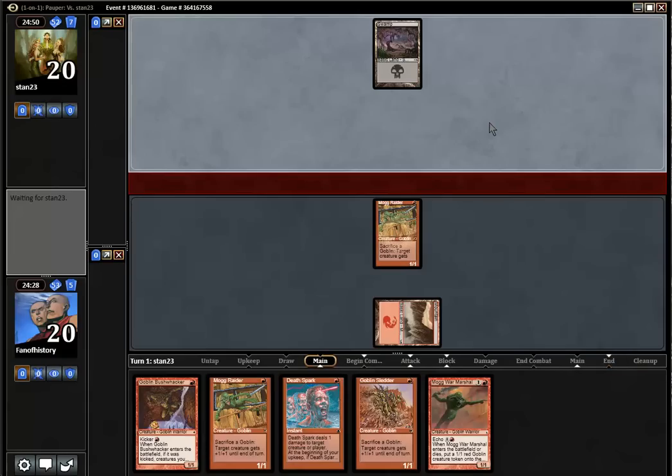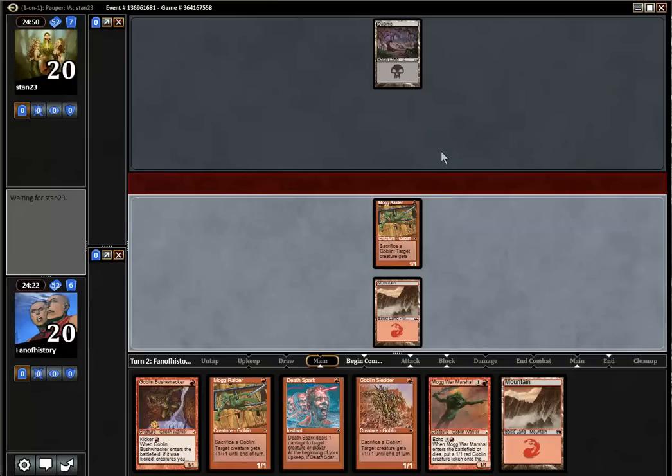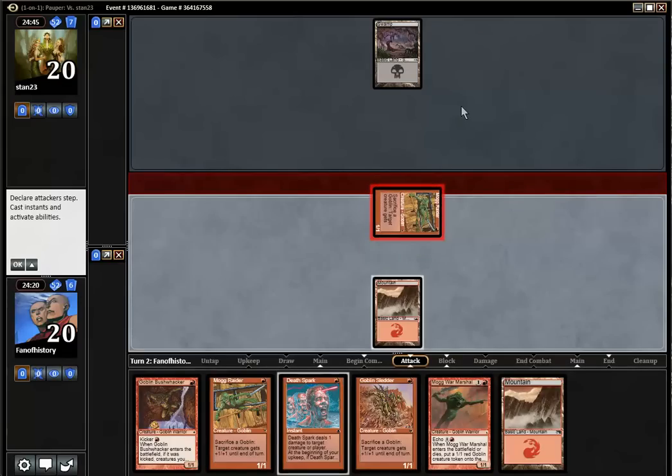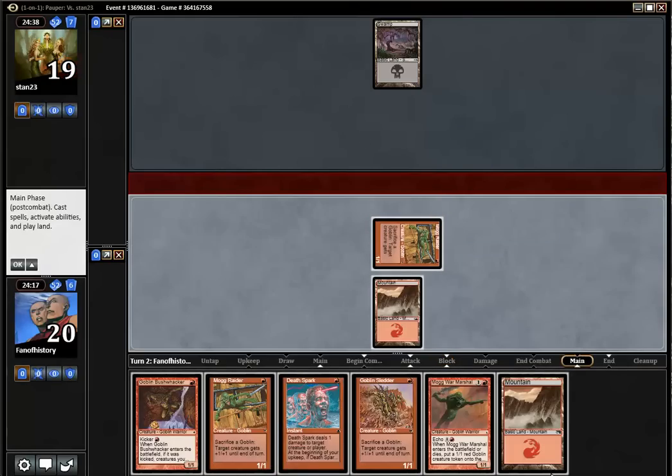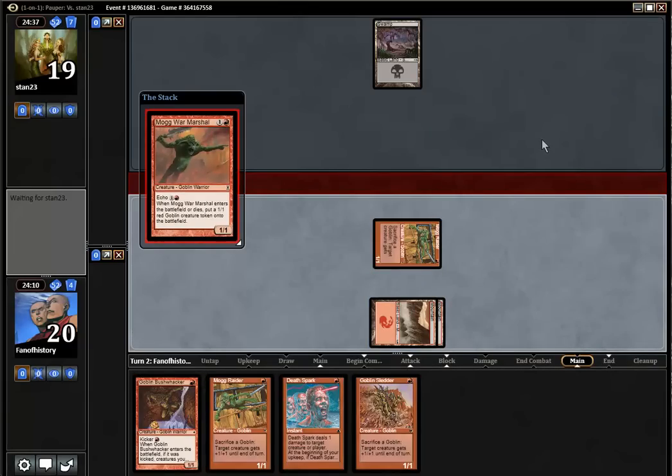Goblins was top 10 in the last gauntlet. That's better. Attack! Should I have played the War Marshal and sacrificed? Play Sledder. No, it is the War Marshal. You also have Death Spark — highly useful. Yeah, I should have sacrificed.